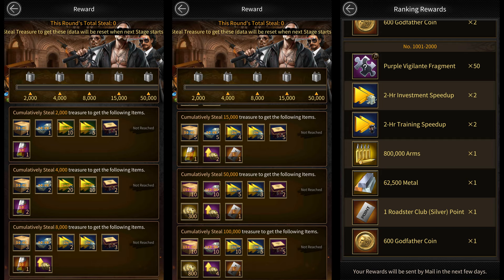There are cumulative rewards that you get based on the amount of resources that you steal during the event, and then there are ranking rewards that everyone who joins the event gets based on their rank. Even the ranking rewards for the last 1000 players are pretty good, so it's totally worth joining this event even if you're not going to play actively. If you're a non-spender, you'd want to aim to get at least 8–15,000 family treasure points to get those hitman coin production boosts, since scoring 50–100,000 points is almost impossible for non-spenders.